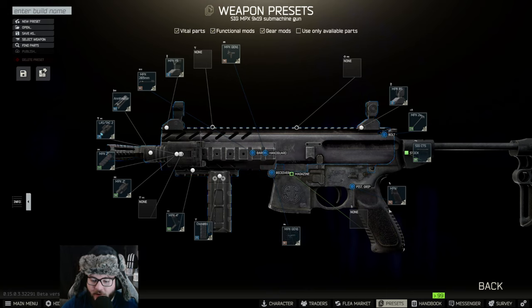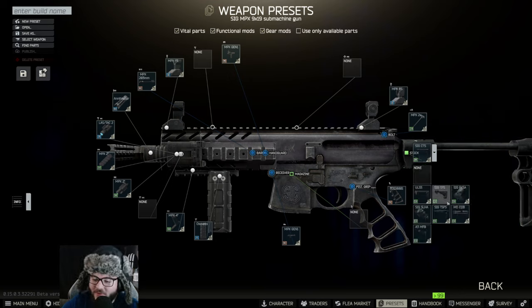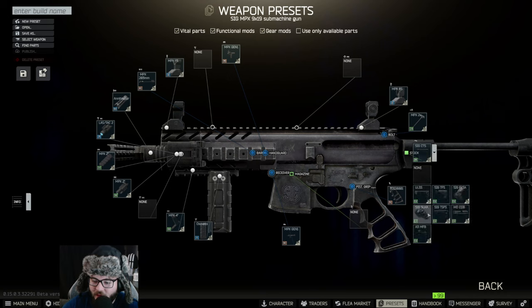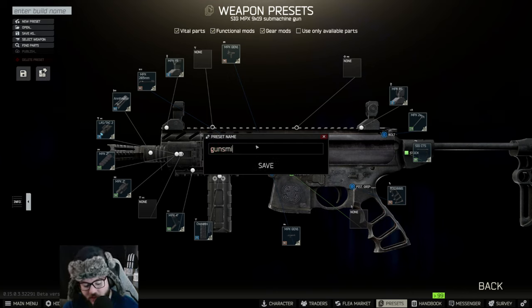Then following that, make sure you get the NPX Gen 1. As we talked about before, we want no magazine in it, and we're actually going to be changing this pistol grip out for the D120 Times 31. Then we're going to be changing out the stock, but before we do that we're going to change it to the MP — yeah, I think this is the one we want. It is, okay.